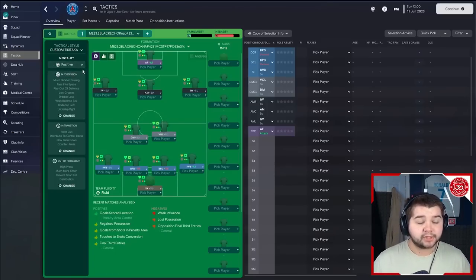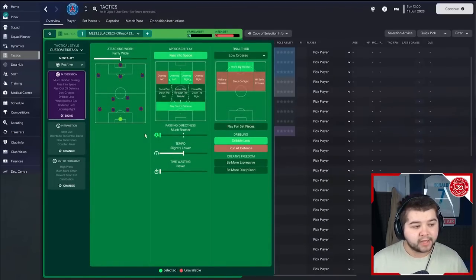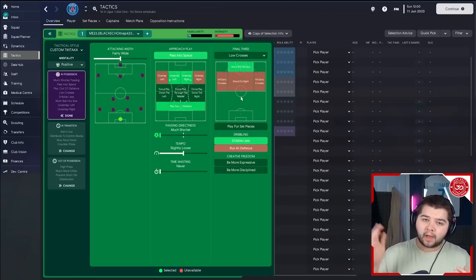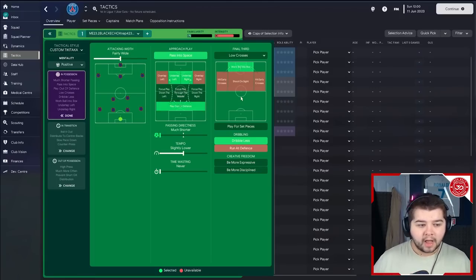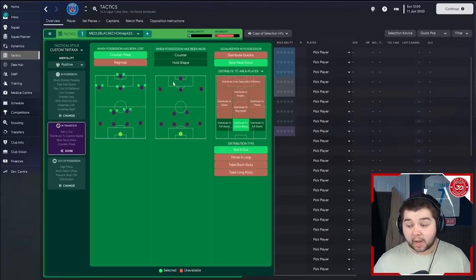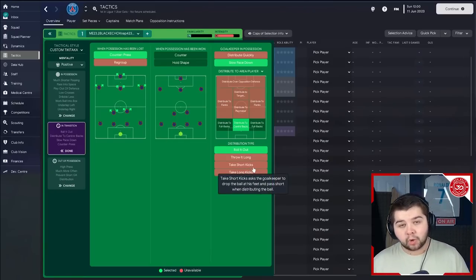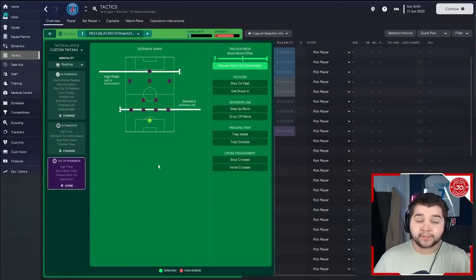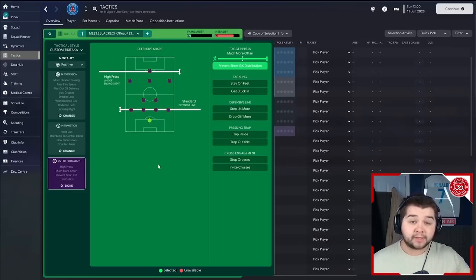Going over to team instructions: tactical style is a custom tiki-taka, mentality set to positive. In possession: fairly wide, pass into space, underlap left and right, play out of defense, much shorter passing with slightly lower tempo - so it won't be too strenuous on players. Work ball into the box alongside low crosses - that's how you see Hakimi come inside and put lovely balls across the floor. In transition, we've got counter press. Out of possession: standard defensive line - a high line would have been too much - high press line of engagement much more often, and prevent short goalkeeper distribution.